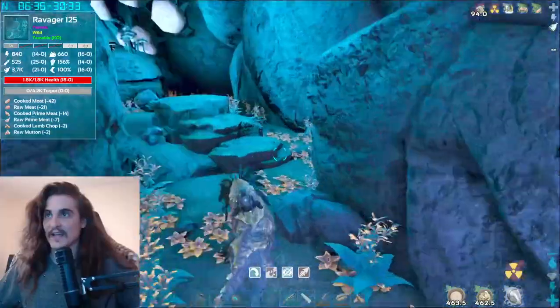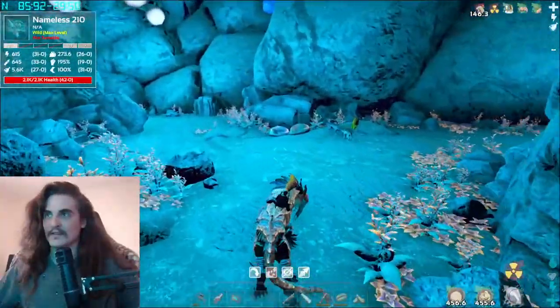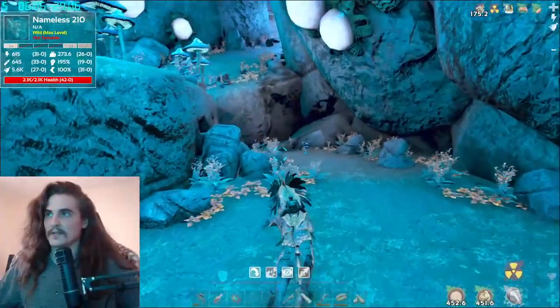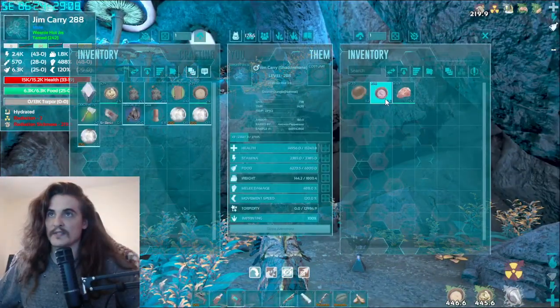In the event that you lose your hazmat suit, I strongly recommend you Soul Ball your creature, because that increases the likelihood you'll actually be able to get it back. There's sometimes a drop here — and it looks like there is one. This is where the Cactus Broth comes in handy.